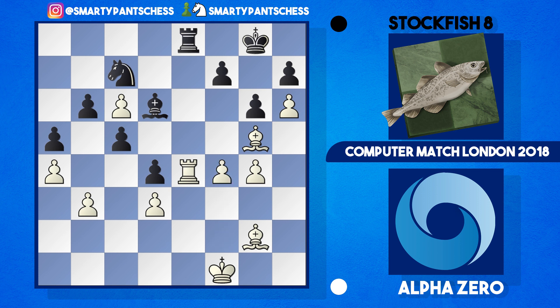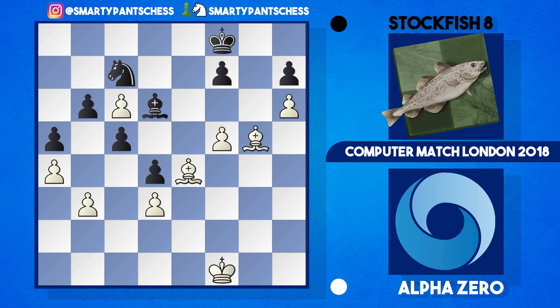Stockfish can't wimp out with rook takes e4, so in the game they played bishop to d6 instead. Alpha Zero plays f4, getting more space. King f8 protects the rook on e8, maybe allowing the knight to move, but then just f5 — a great move, stopping any knight to e6 ideas. White is really crushing black's position. Takes was played, Alpha Zero recaptured, and finally rook takes e4 was played.